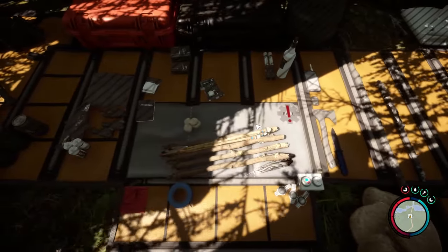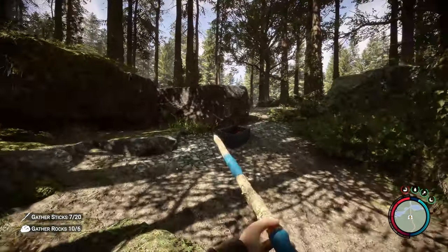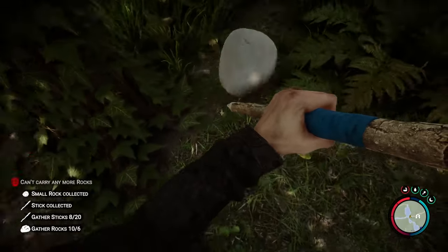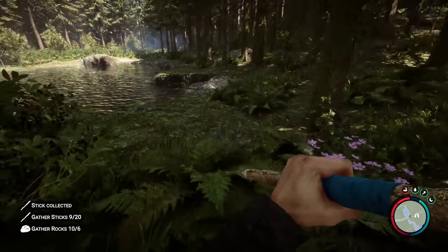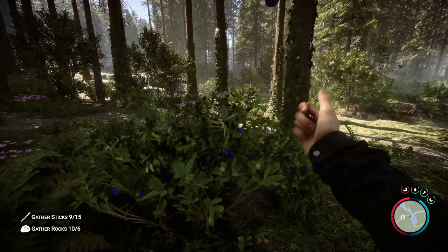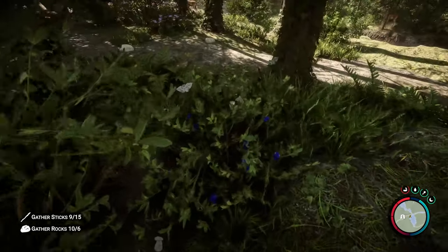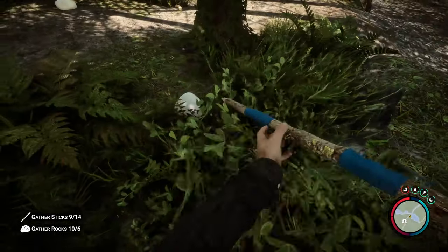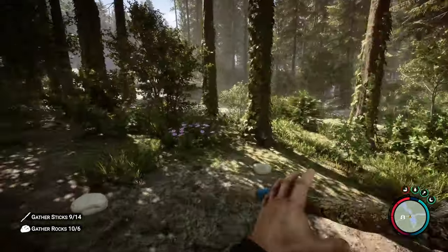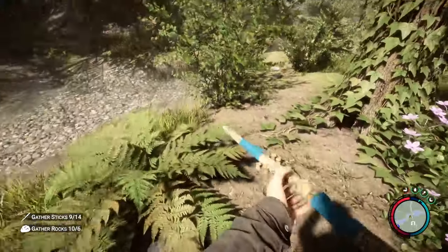Okay we're full on arrows now. There's our bow, there's our spear, there's our axe. We can pick up a few more sticks since we used a bunch getting the bow and arrows. There's also some blueberries — it's always good to eat something at least once so you know if it's good for you. The nice thing is you get an animation, but if you continually eat during the animation you just go right through it.